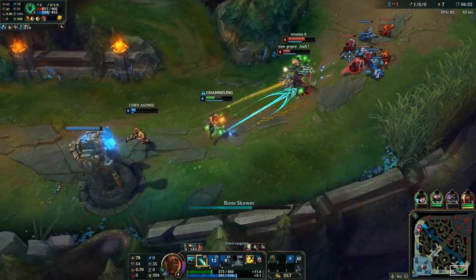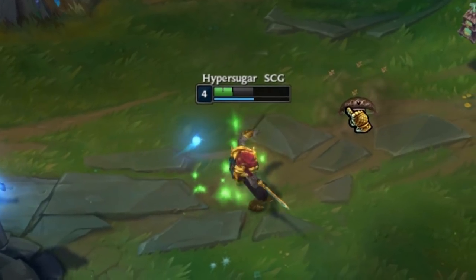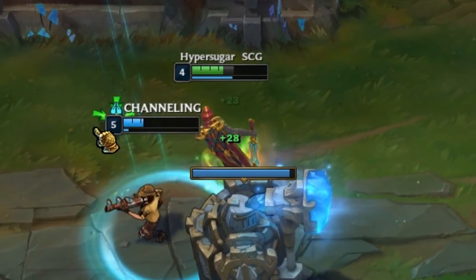Pyke can't build health — all health he gets becomes AD, and additionally when he is out of vision, Pyke regenerates recent damage taken from champions.